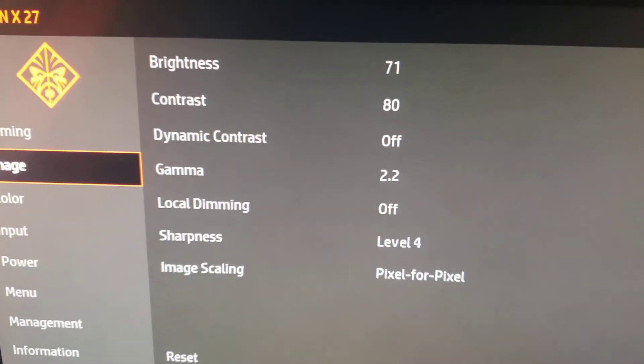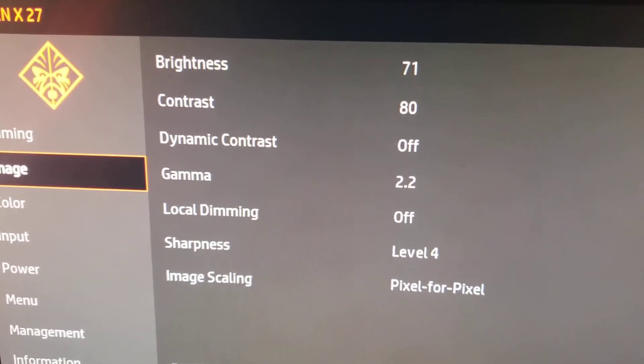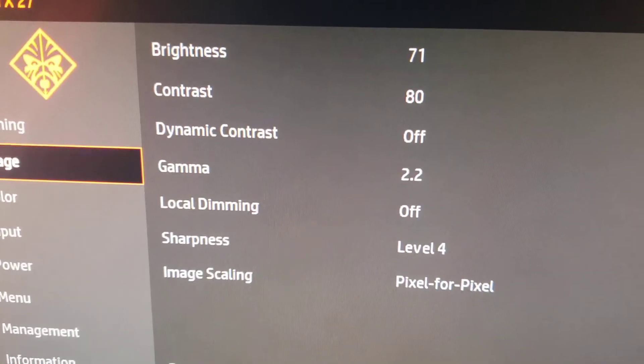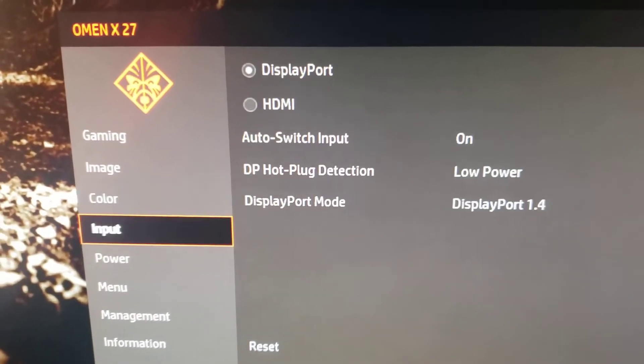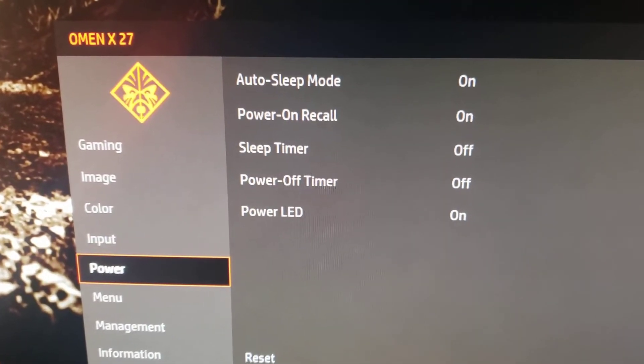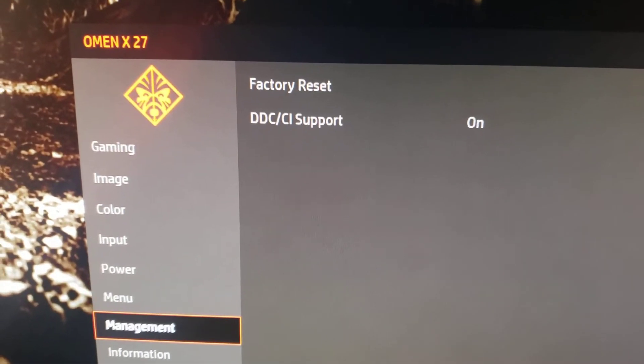Go to Image: got 71 Brightness, 80 Contrast, Dynamic Contrast Off, Gamma 2.2, Local Dimming Off, Sharpness Level 4, Image Scaling Pixel 4 Pixel. For Color I got Gaming, Display Port. Those are those settings — I didn't really change much in here.